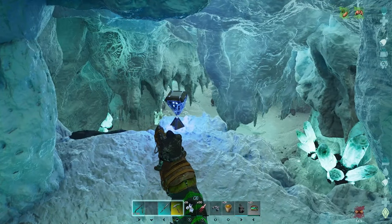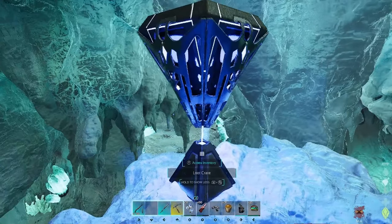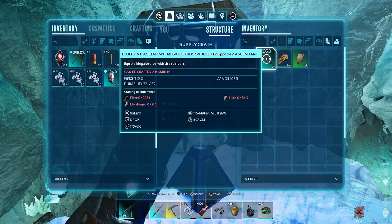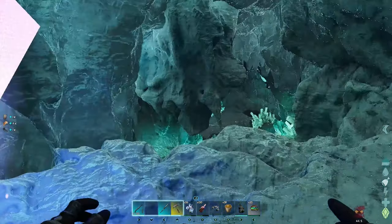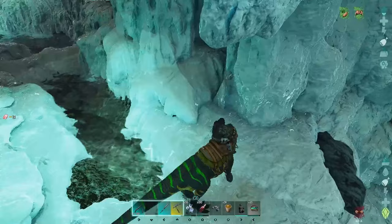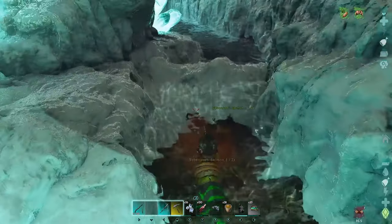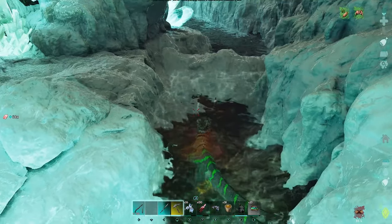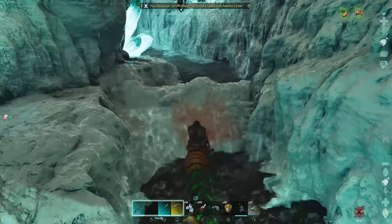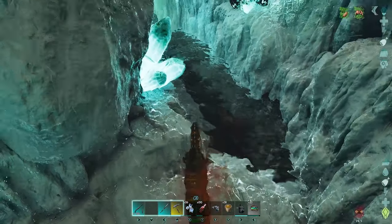There's going to be lots of stuff down there. Let's grab that loot crate and see what we've got. I'm going to keep a stockpile of fish meat as I go — I don't want to kill all the fish necessarily, but I do want to keep a reserve of fish meat in my inventory.